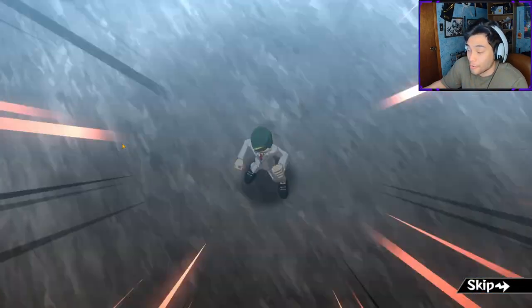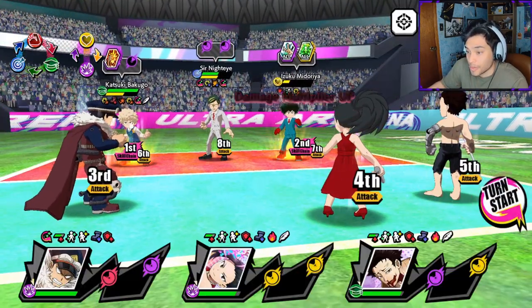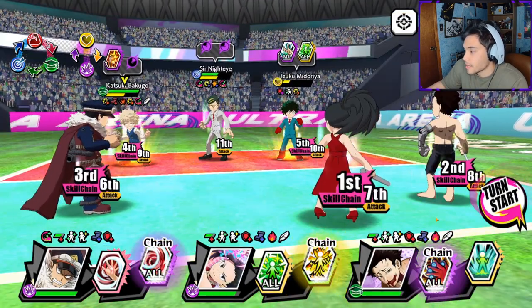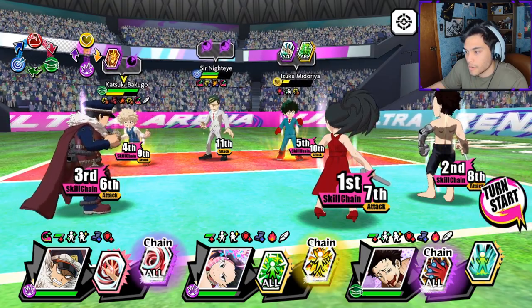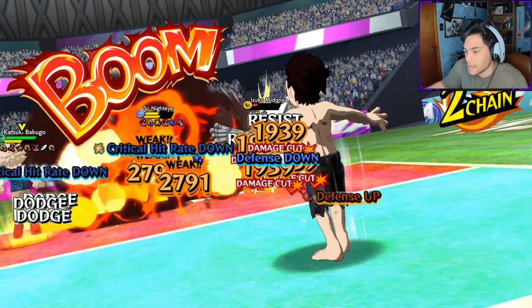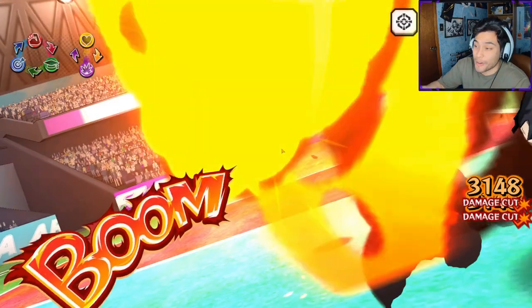The biggest counter over there is Bakugo, because Bakugo has permanent bullseye. So we do need to get rid of this unit. Let's see what we can do here - is this the way I want to do it, or do I want to try to blind him? This is the way I want to do it, I think this is smarter. We got rid of Deku and Nighteye - I'll definitely take that.